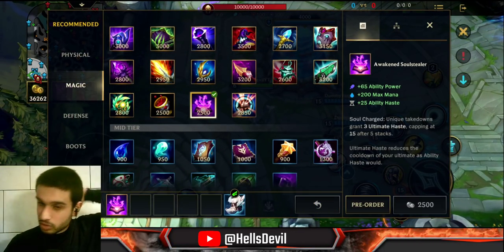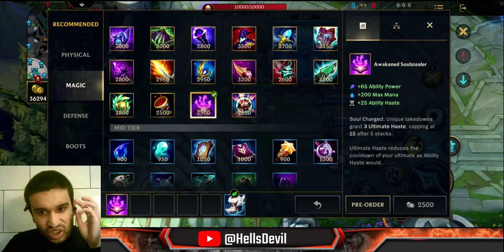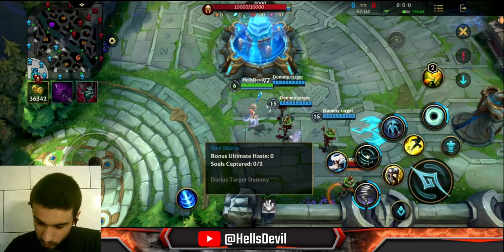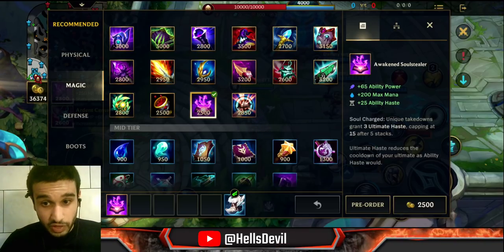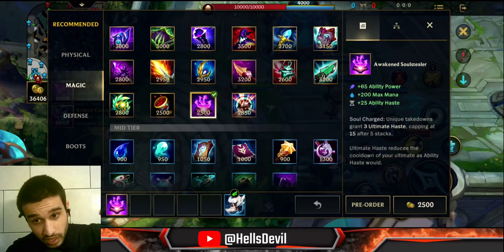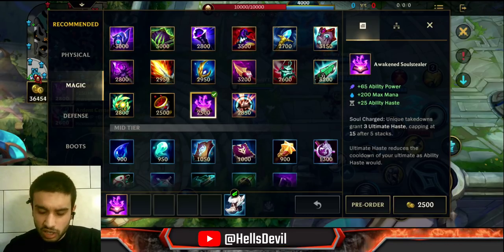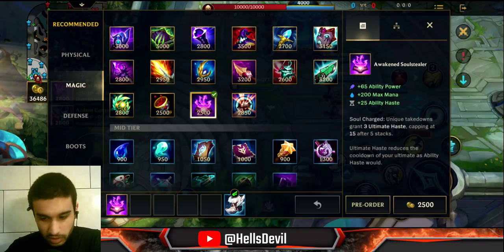Awakened Soulstealer — gives you ability power, max mana, and a lot of ability haste (25). The passive: unique takedowns grant 3 Ultimate Haste, which reduces the cooldown of your ultimate as ability haste would. Whenever you get an assist or kill on a unique enemy champion, you capture a soul. If you capture 5 souls, you get up to 15 Ultimate Haste on top of the 25 ability haste, giving 40 ability haste on your ultimate. I only go for this item on Ahri and Lux. It doesn't give a lot of ability power — only 65.